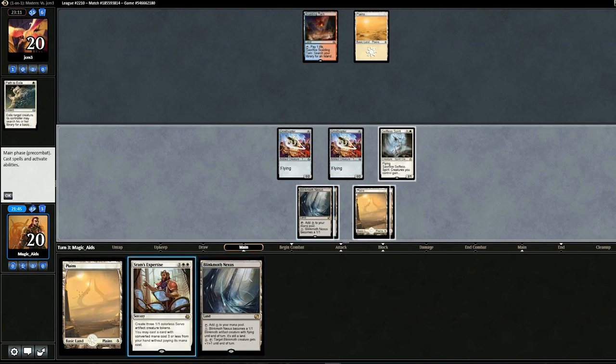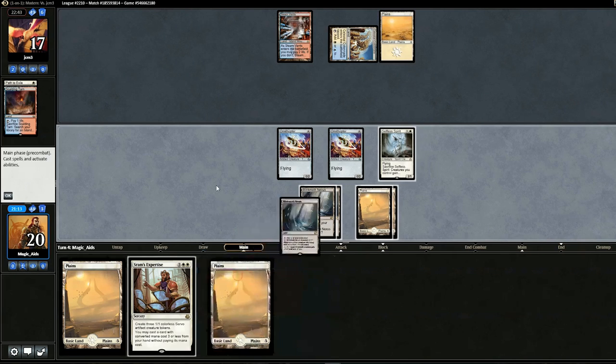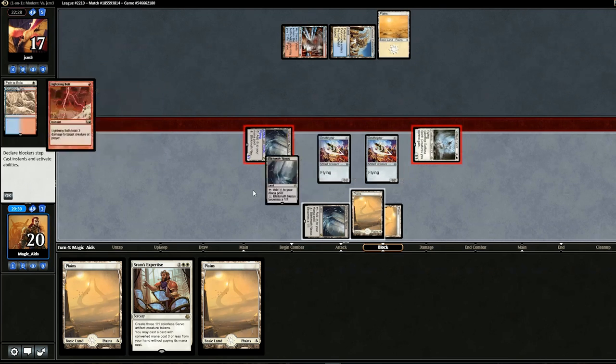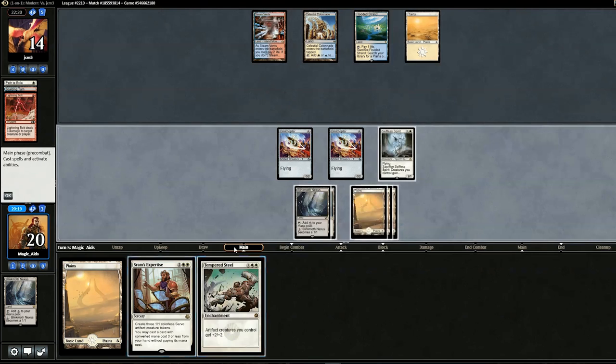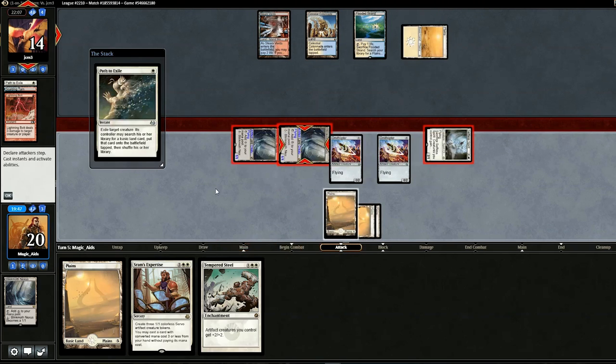Opponent gets a land. We drop another Blinkmoth, but without anything with three or less converted mana cost to chain off SRAM's Expertise, we swing for two — opponent goes to 18. We hold back on Grand Abolisher in case they have Remand. They drop another land tapped. We skip playing Grand Abolisher again, instead swing in for four. Opponent attempts Lightning Bolt on one of our creatures — that's fine. Opponent goes down to 14. Ornithopter isn't doing too much this game but we hold back on Grand Abolisher fearing Cryptic Command.